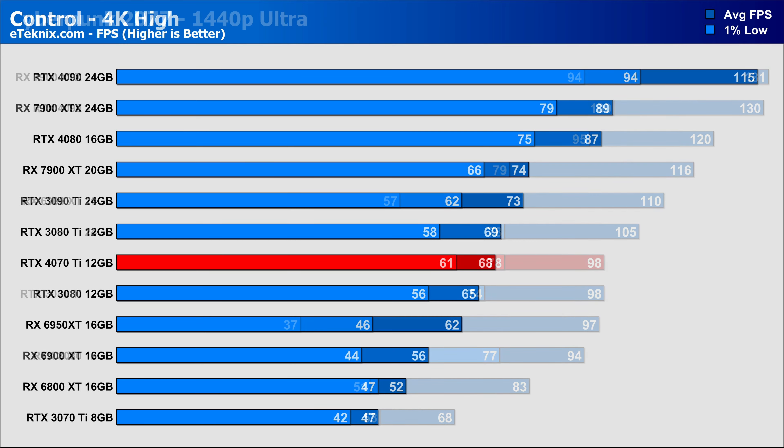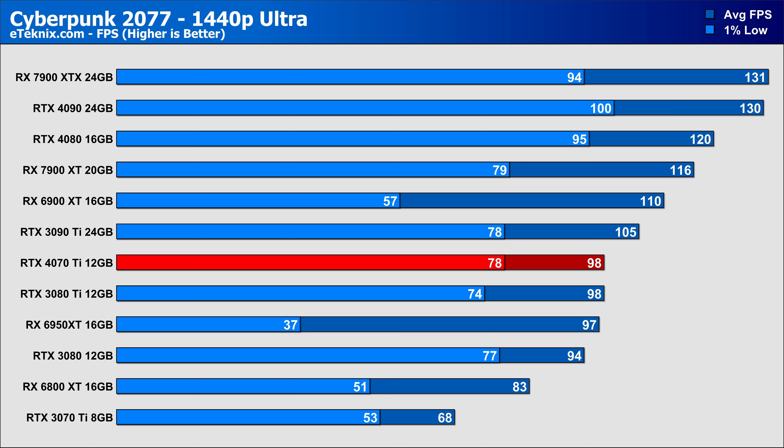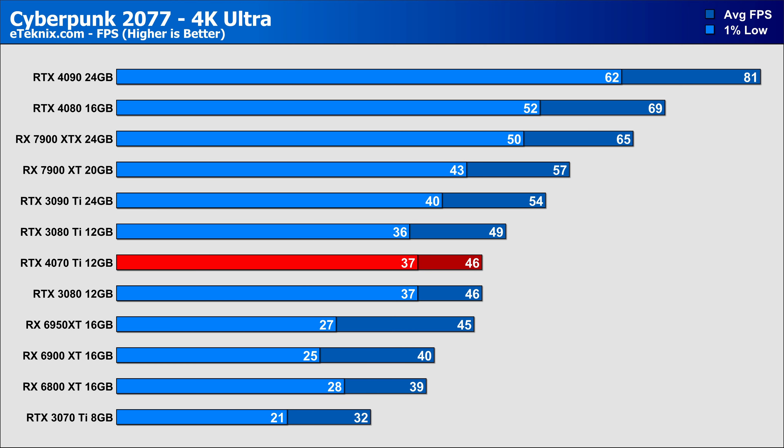In Cyberpunk 2077 at 1440p on the Ultra preset, the 4070 Ti sits just below the 3090 Ti flagship but matches it in the 1% lows. Even at 1440p, last generation's 6900 XT still manages to push ahead by quite some margin but falls far behind in the dips. At 4K, the 4070 Ti gives performance that perfectly matches the RTX 3080 12GB in both averages and 1% lows — and considering you can now pick up a 3080 Ti for $899 or the 7900 XT, the 4070 Ti isn't looking so great here.